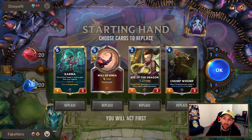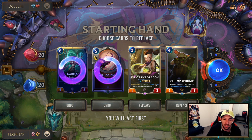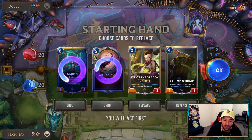Mulligan time versus a pretty standard Frostbite midrange. We probably kick Karma, we probably kick Will. I don't mind Chomp Bomb — it gives us fodder for discarding and ways of activating Eye of the Dragon. Eye of the Dragon will always be a keep.